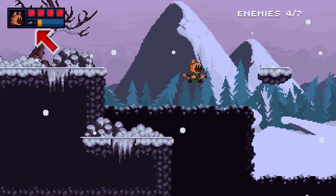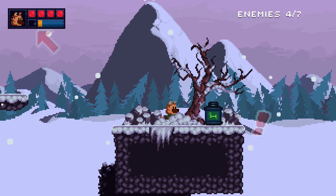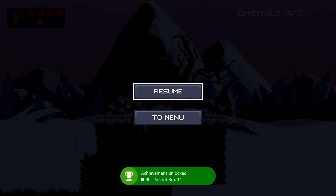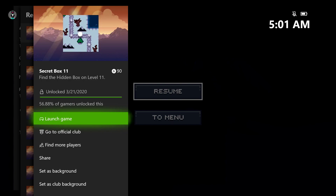Lower yourself down and then make a big jump up here and then one last one. The hidden box is going to be on this platform. Once you grab it, you should be good for your achievement — 90 gamer score, and that's all there is to it.